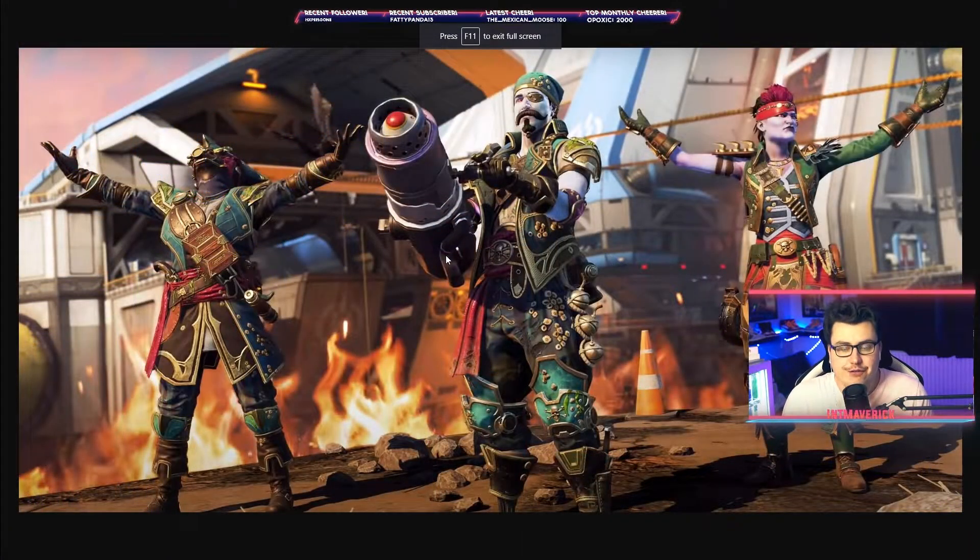The final anniversary set is Bloodhound, Maggie, and Fuse. We do know that Fuse and Maggie have a history. So I'm excited to see their interactions. I'm loving these skins — the Bloodhound one looks incredible. The Mad Maggie one looks okay. Fuse's one is very mediocre. But the Bloodhound one looks super, super awesome.